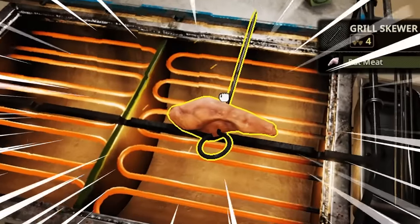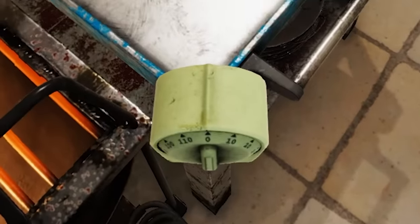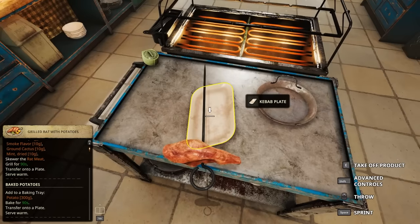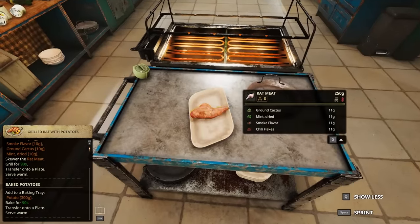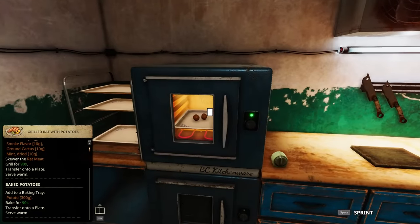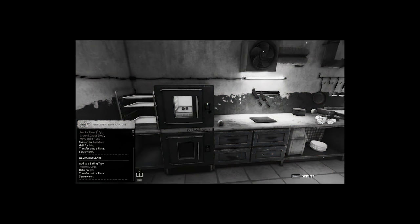Look at this — our rat meat is looking so tasty. And our rat skewer is done. Grab our rat skewer with our bare hands — do I have to remove the product? There we go, that looks delicious. I'm just gonna move it over to this one and put our potatoes with it. Let's take a look at our potatoes — they need a couple more seconds. Four to six days later, and I think our potatoes are done.